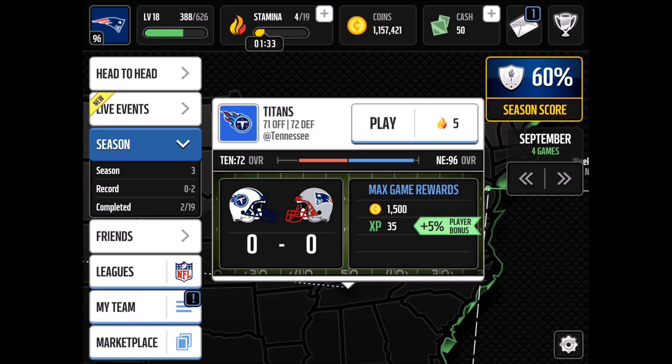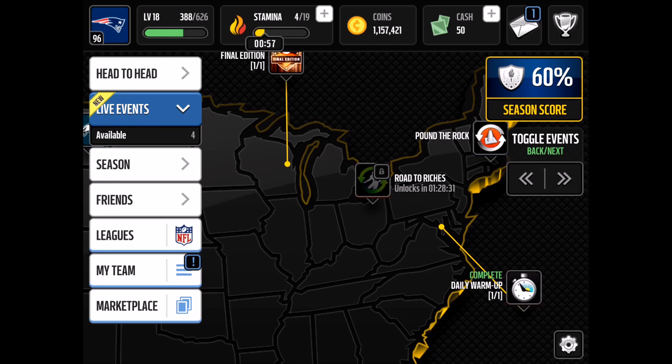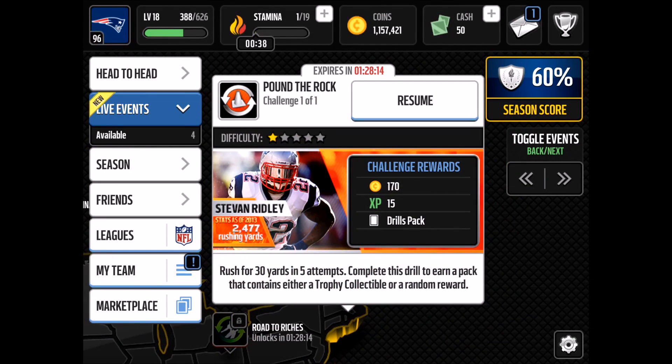My advice: before you sleep, use your remaining stamina to forfeit as many games as possible, then wake up with a full stamina bar and forfeit again. Come back at lunchtime with a full stamina bar and repeat — it's a cycle. Another tip: when you're very close to leveling up, say 620 out of 626 EXP needed, go into events and press pause then save and quit. You use stamina but don't earn EXP yet. When you do level up from something else, all those banked events give you EXP toward the next level.